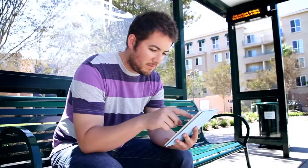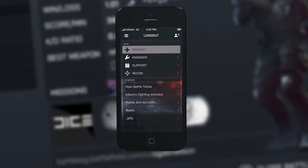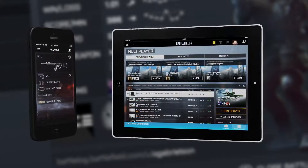For example, when you're going home on the bus after work and can't wait to get home and play — you go in, you check out the stats for yesterday, you configure a loadout based on that, you find the server you want to play on and see what your friends are playing. And as you get home, you just start it up, click a button and you're basically in there ready to go.